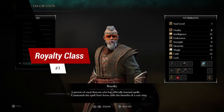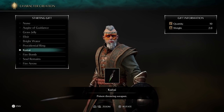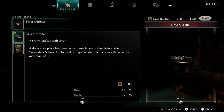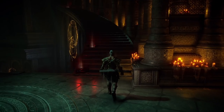Number one: the Royalty class. The Royalty class is considered easy mode in the game. By choosing it and the right starting gift you can start the game with Soul Arrow, a Silver Catalyst which raises max MP by 20%, a Silver Coronet which also raises max MP by 20%, a Providential Ring for item discovery, and a Fragrant Ring which restores MP.